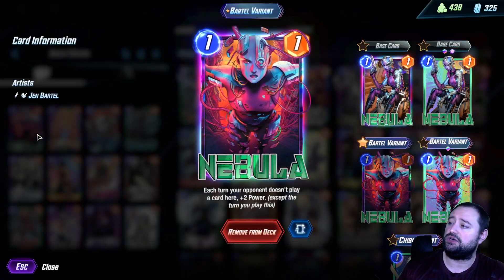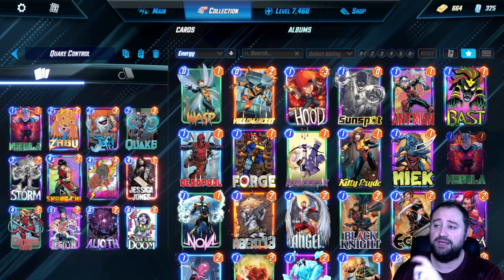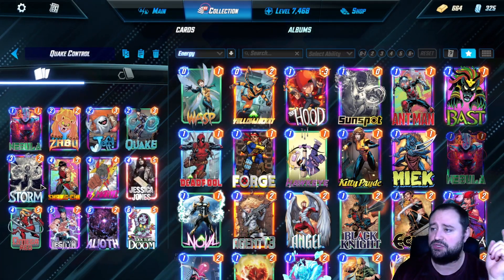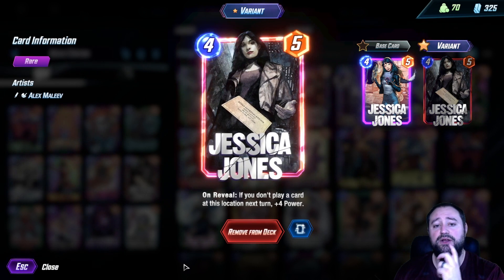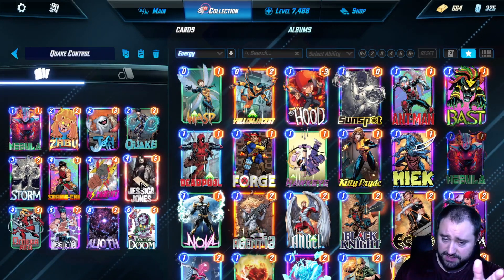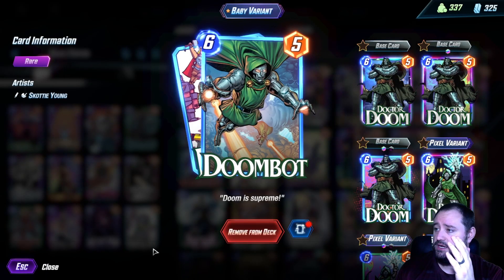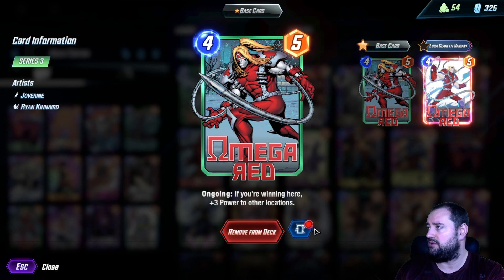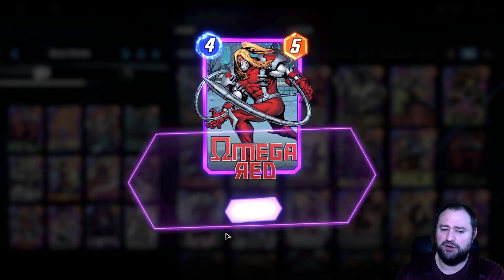What's in the deck? We got Nebula today — each turn your opponent doesn't play a card here, plus 2 power. We got Zabu — 4-cost cards cost 1 less. That would be Shang-Chi, that would be Ms. Marvel, that would be Omega Red, that would be Jessica Jones. Then we got Jeff, we got Quake, we got Storm. Alioth. Omega Red — if you're winning here, plus 3 power at the other locations. Jessica Jones is a really good sneaky turn 5: you can play Jones anywhere, then play Doom at a different location and still get the plus 4 on Jones. So you're going to get 9. Nice awesome variant. Let's get you some purple and then let's get into the deck, guys.